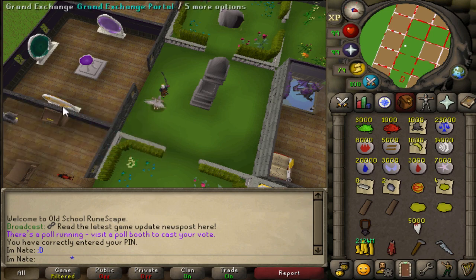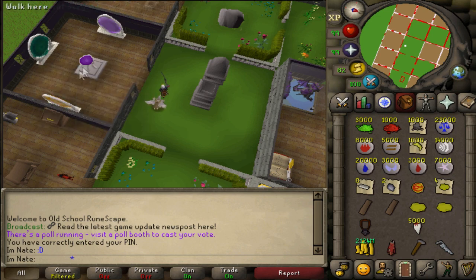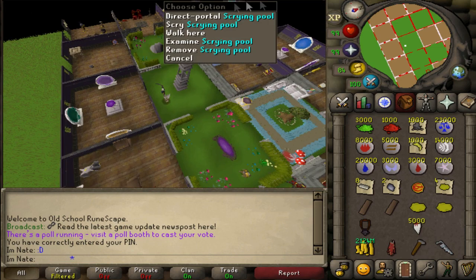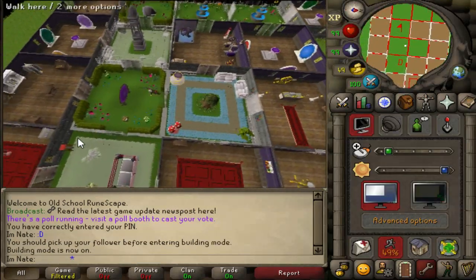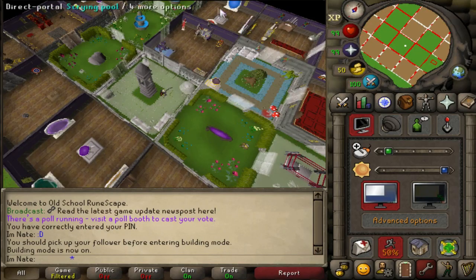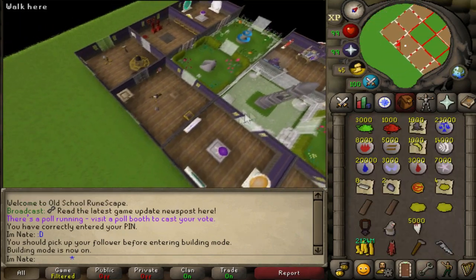Currently each one of these portals is about one mil, so there's one mil, two mil, three mil, and then the scrying pool is a little over a mil — something like 4.5 mil to fill out one of these rooms. We're probably going to be deleting all of those after we build this room because the Portal Nexus basically functions as all of those portal rooms combined.